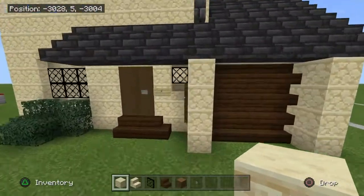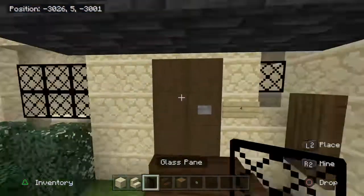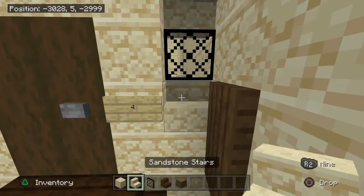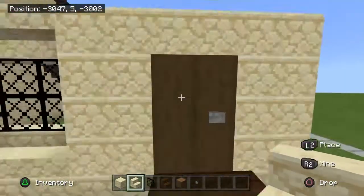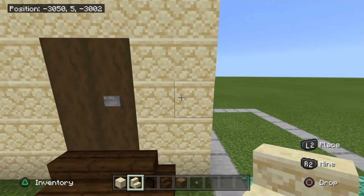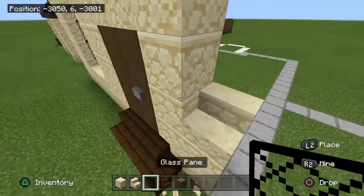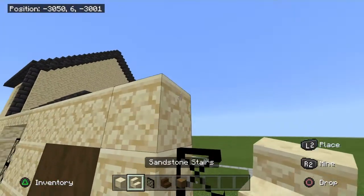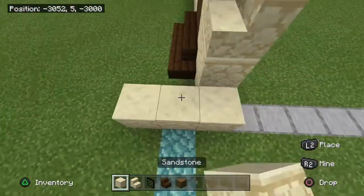Now to add this little window above the door: like the big windows, get some sandstone stairs and glass panes. From where the middle of the door is, break 3 up, place 1 there, a glass pane like that, and then you can just fill in here.